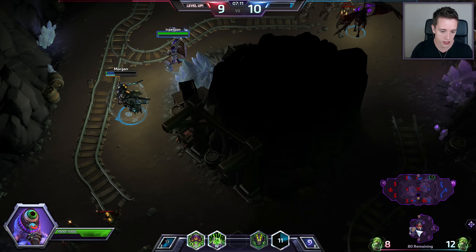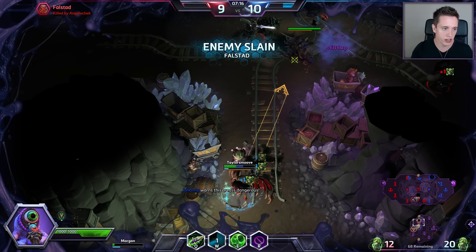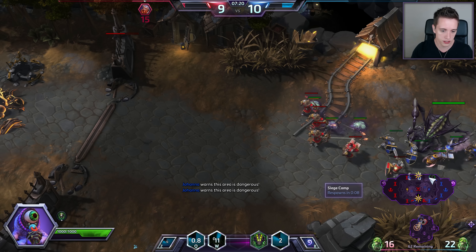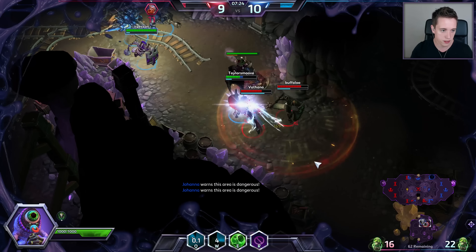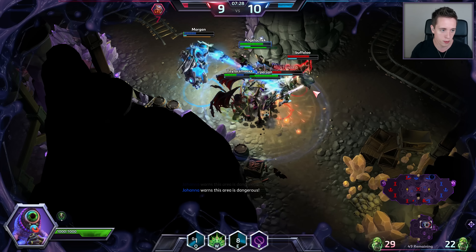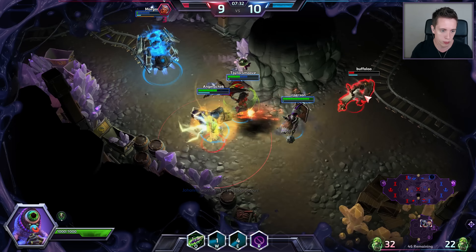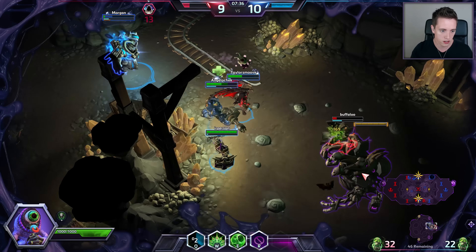I'll just Symbiote the thing right now. I am right now on Kerrigan, but Kerrigan is not realizing it. The Monstrosity is going to be pushing — it's a very nice split push potential because you get a crazy amount of siege damage from that one. I can also Symbiote on it and that way I will be able to control it.